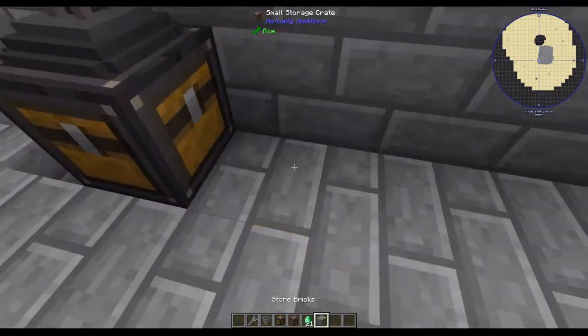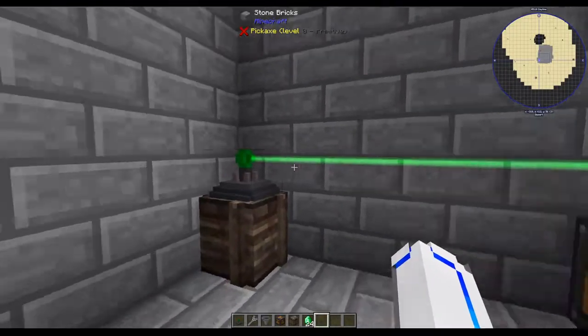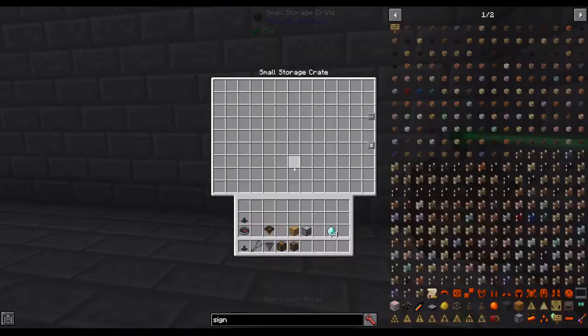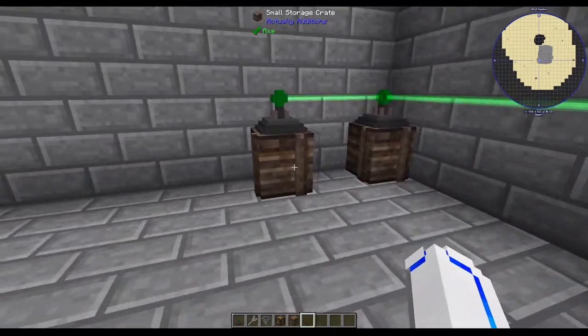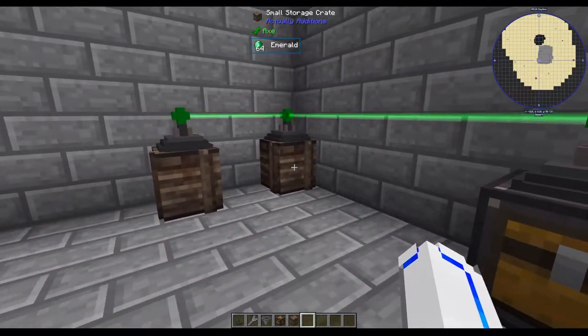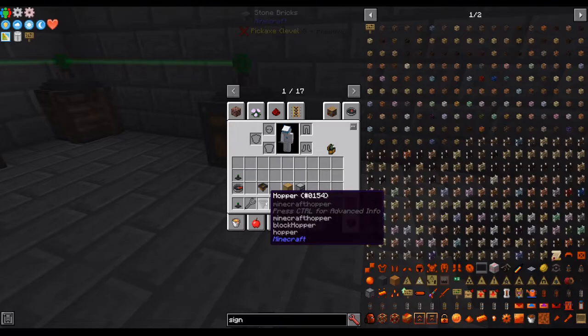What that shows is that these don't transfer items by themselves — they merely connect inventories. So we could do the same thing with multiple inventories. As long as they're connected, they're all the same network. You can see now we have diamonds and emeralds in the same network, and we'll be able to pull them both out with a hopper.